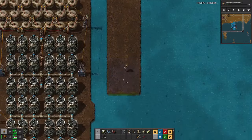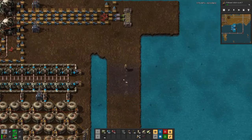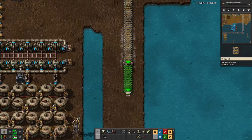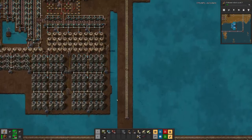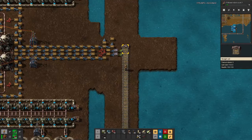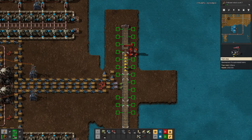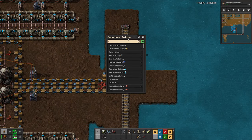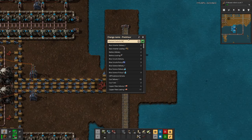Let's add a bit of land there and do the same thing towards the top. We ran out of landfill, but we also need a bit more down there. We can at least place the station — that's the uranium fuel cells delivery station.